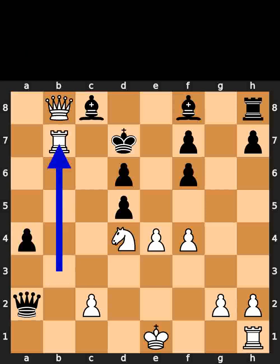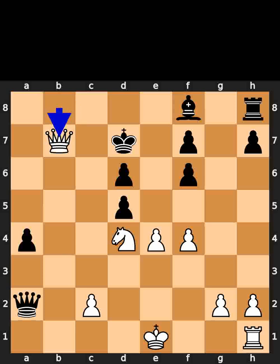White takes the pawn on b7 using the rook with check. Black takes the rook on b7 using the bishop. White takes the bishop on b7 using the queen with check. Black plays king to d8.